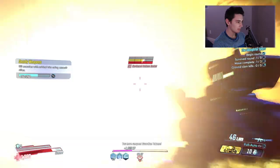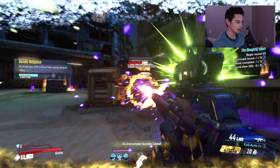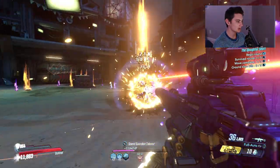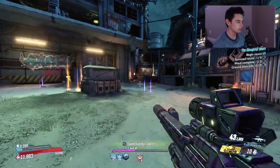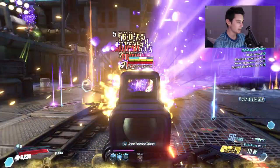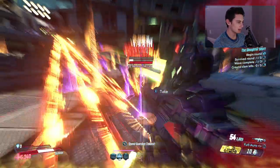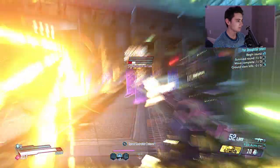The best part about this build is that as long as you're shooting, it's really hard for you to go down. When you do go low, because of all your stacks and everything, it's pretty easy to get right back up. Look at that — just shredding this tink, absolutely doesn't even know what hit him.